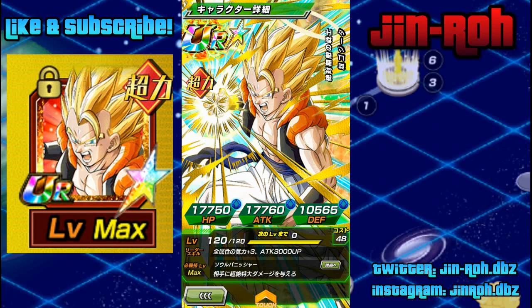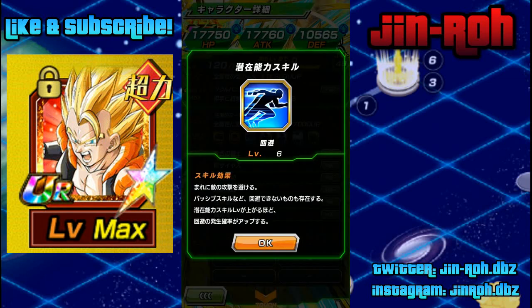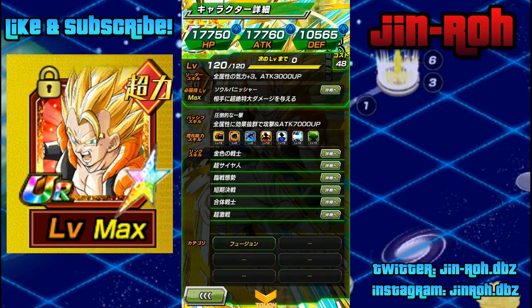I'm gonna go ahead and tell you guys I kind of messed up. Initially this was one of the first guys that I did the Hidden Potential on, so I know he's effective against all types, but I ended up putting some levels in Evasion, which I kind of regret now. So whenever I have Dragonstones available, I'm gonna switch it back over to Criticals. He's better off with that, looking back at it from a hindsight perspective.